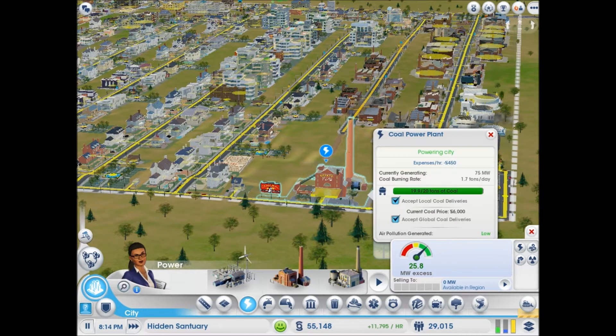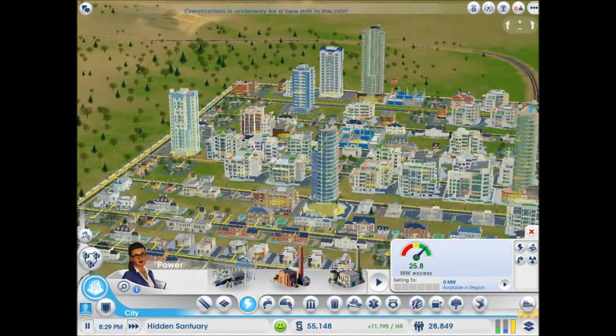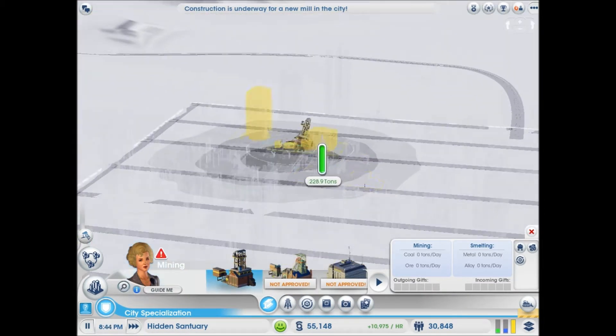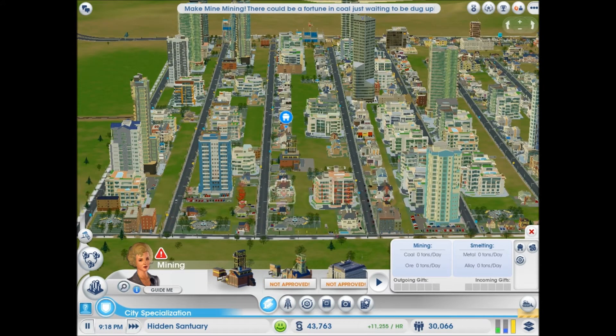That's just what we have to do though until we get mining over here, which will not make people happy. Coal mine — but we're gonna have to do it. Why can't we put it right there in the middle? People are gonna get angry at this, I just know it. Look at all these people going to get angry — yep.